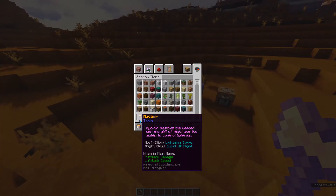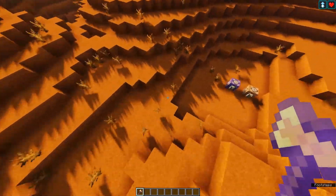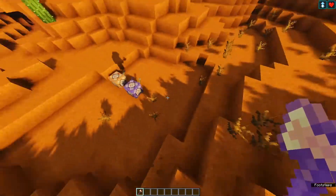It says left click for a lightning strike and right click for a burst of flight. If you right click, you get jump boost and regeneration to prevent you from hurting yourself on fall, and it lasts for 30 seconds.